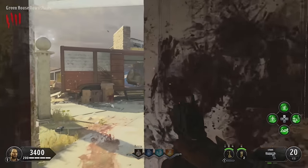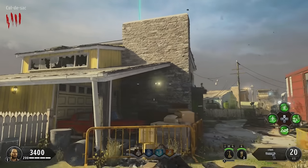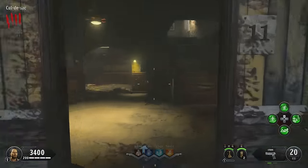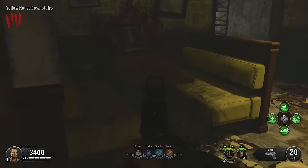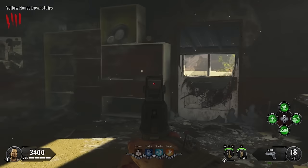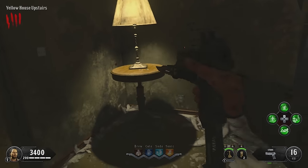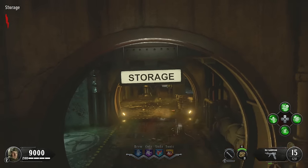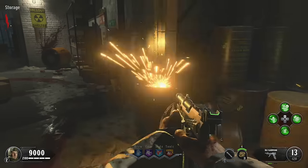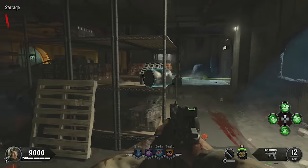You obviously want to grab yourself a frame, and then you can move on to the next step. You need to use that frame in combination with three other parts which we can find around the map. The first part is a wire piece, located in the yellow house — there are three possible spawn locations for it. The second part we need is a canister, located in the storage area of the map, with three possible spawn locations.